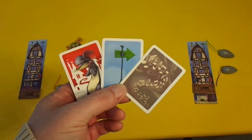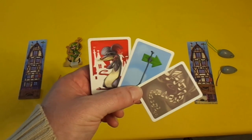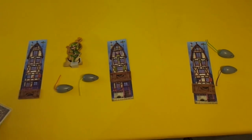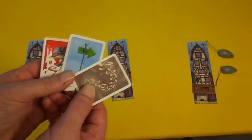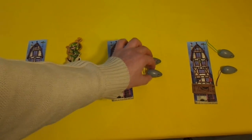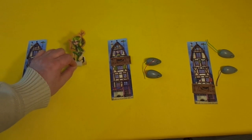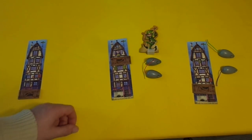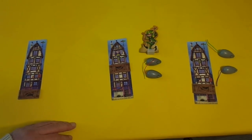The melody card affects all the characters in the same location as the active character. So in this example that would be the red rat, the yellow rat, and the Pied Piper — they would all move forward one. So in this case these two rats would go through that house which would raise the bar one, two times, and also the Pied Piper would go through the house. But his special power is he reduces the infestation by one.